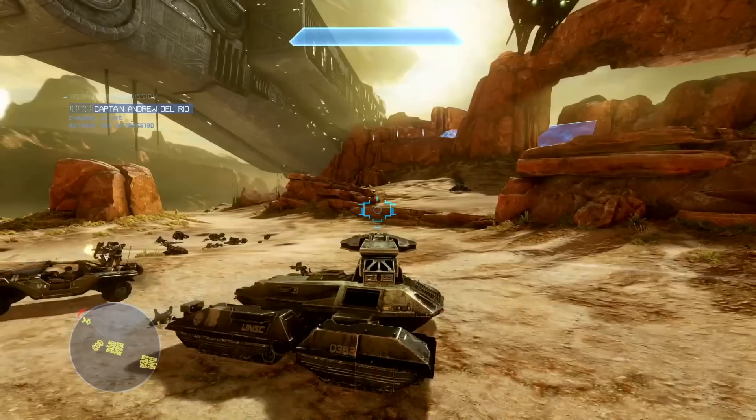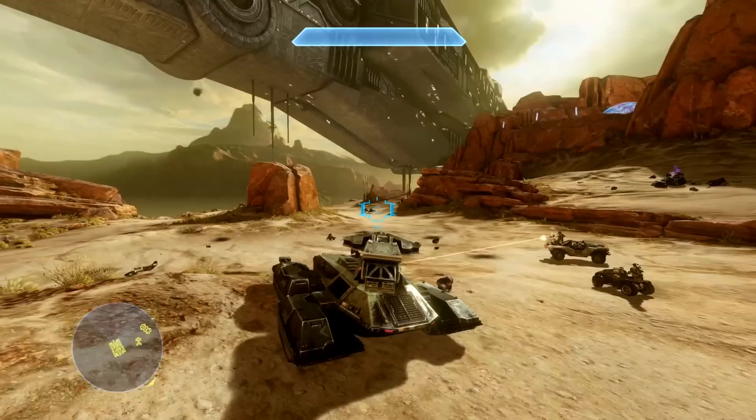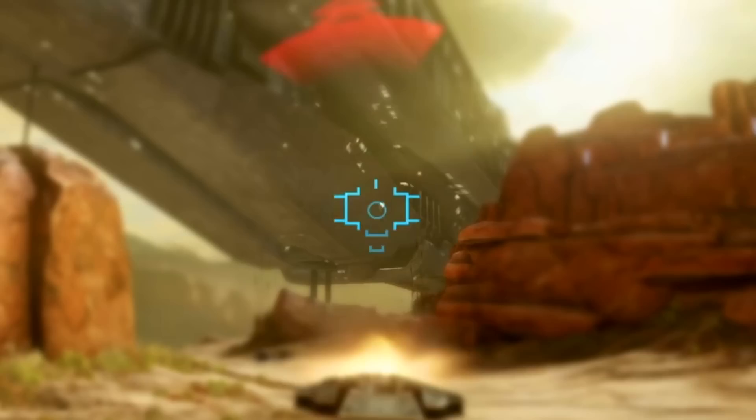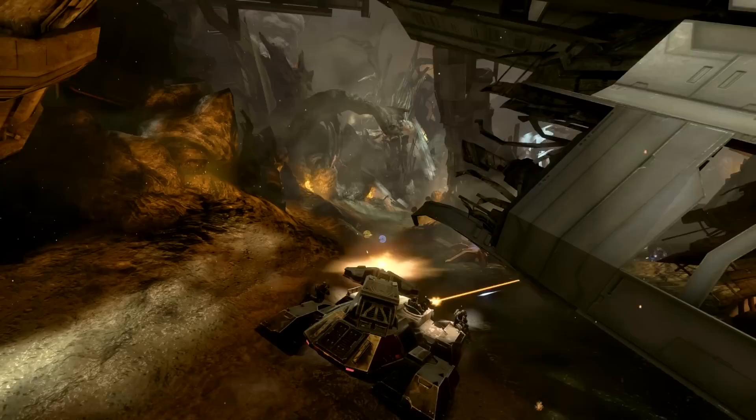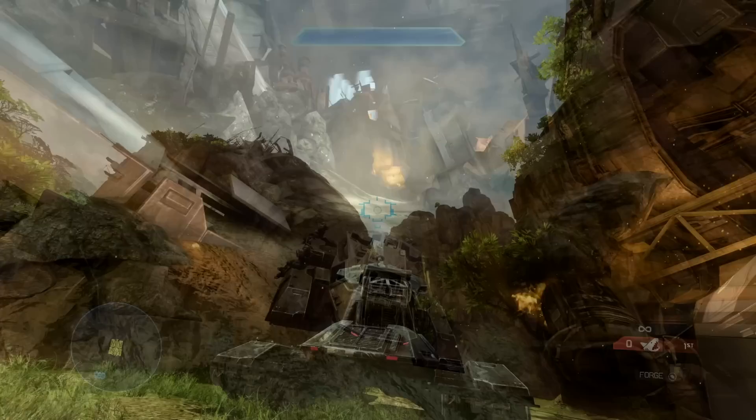Functionally, Halo 4 was the biggest departure to the Scorpion since CE. The shots now arc, meaning long-range dependency was slightly reduced — you'd now have to aim higher than usual to hit a target at distance, which explains the change in crosshair featuring vertically descending brackets to give the driver a rough estimate of how much higher to aim. The firing sound is quite different, emphasising the whistle of the shell travelling through the air, the boom coming from the eventual impact, and the metal clang of the ejector port loading the next round, instead of the immediate loud bang of Bungie's games.